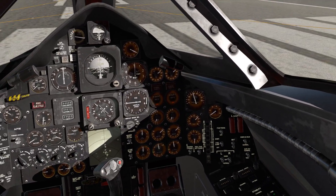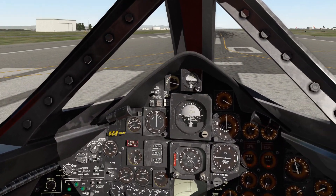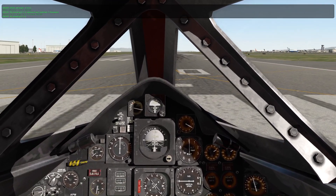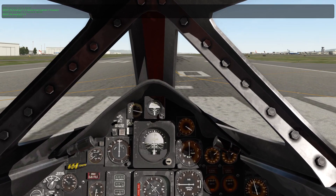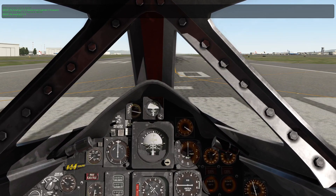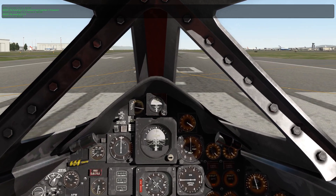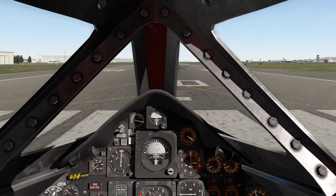First off we're gonna check everything. I can't use the ATC because I can't figure out how to change my squawk code and all they do is keep complaining about it. So I'm gonna drop flaps one. Flaps one. Brakes. We're gonna full throttle her. She's at 70% and release the brakes.